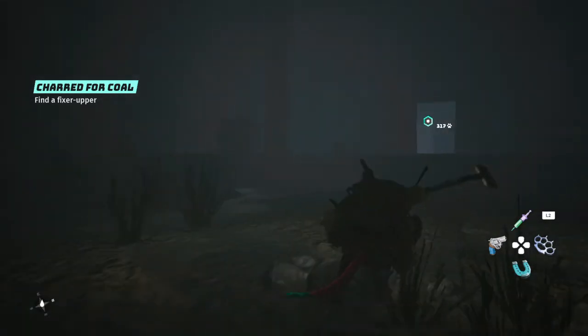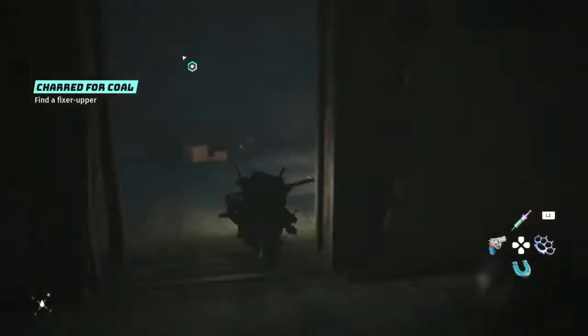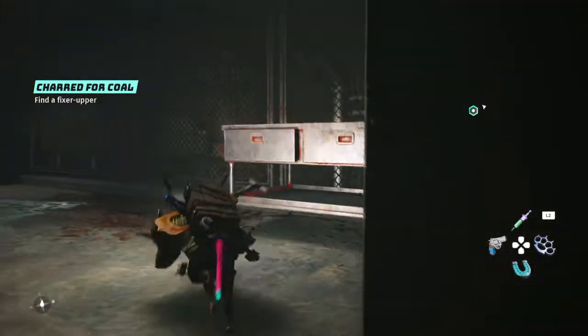Once you enter the shelter, there will be a door over here. You're gonna want to get in this door. Go straight on ahead, make a right, there will be a door — it'll be locked and you'll need your crowbar to open that.